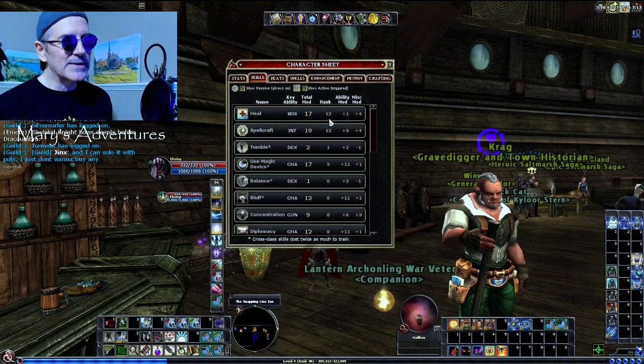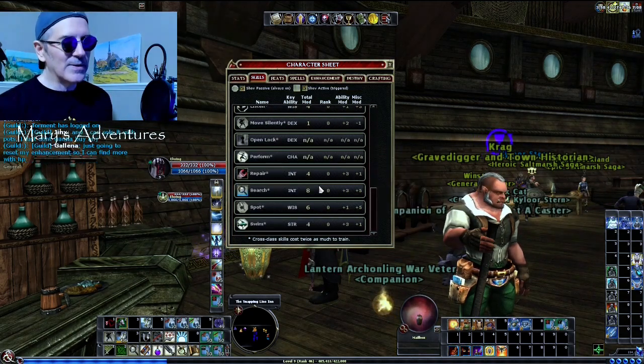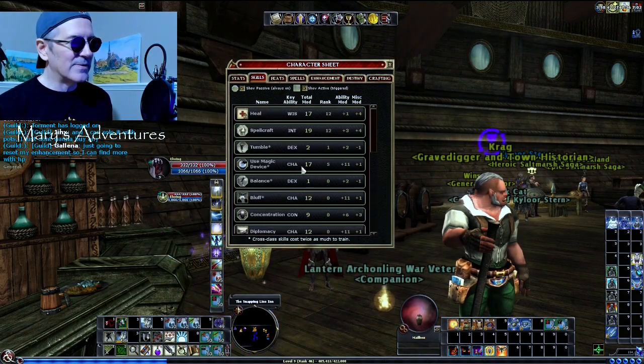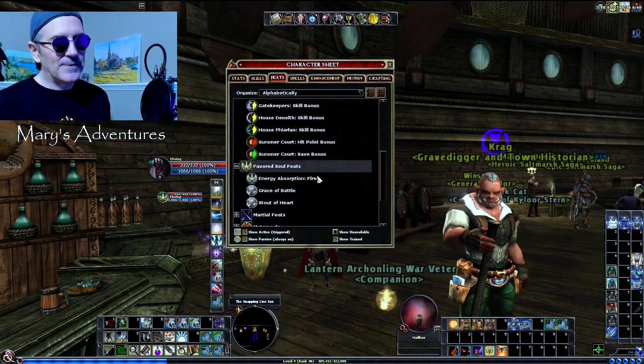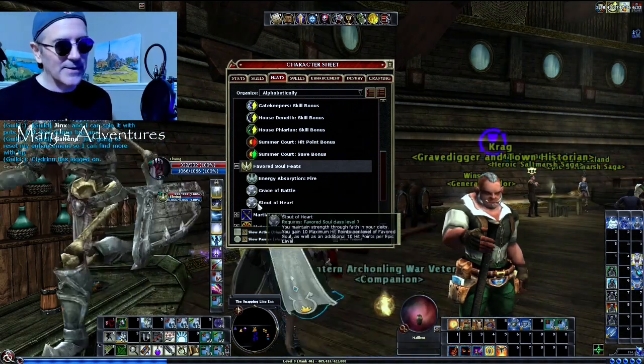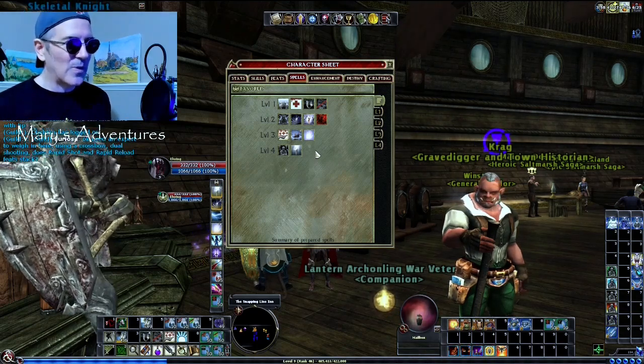You can see I focus healing and spellcraft. I don't really have the skill points — I always put a point in Tumble and I do UMD. I do fire, acid, and lightning absorption. I take Grace of Battle and Stout of Heart, and these swap out as I progress.